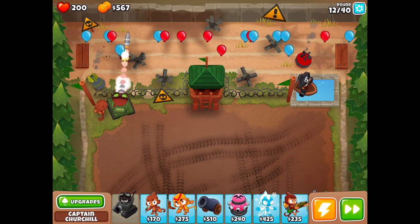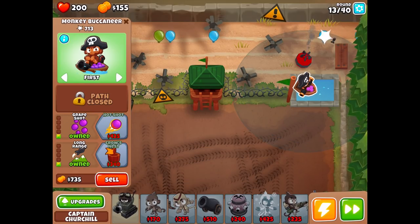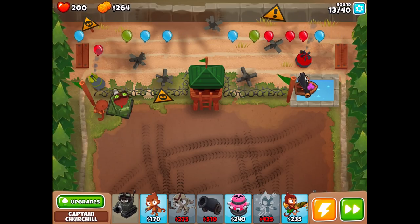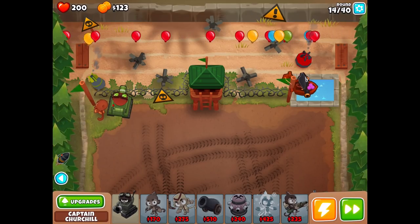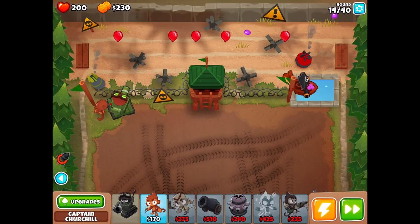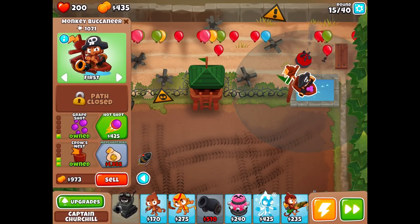What are your thoughts on Churchill, the brand new hero? Do you think he's cool? I would love to hear your thoughts. I'm going to boost up some of our other monkeys because we should have pretty decent defense against most things, especially if we can get Churchill leveled up pretty soon. The armor-piercing shells ability — shots can pop black balloons and do extra damage to ceramic or higher for 10 seconds — is very dependent on timing.